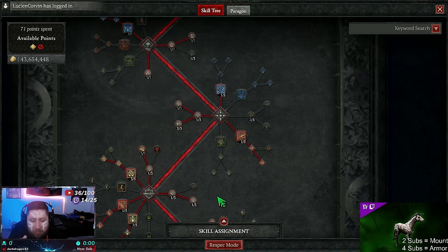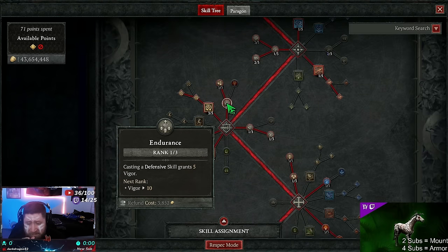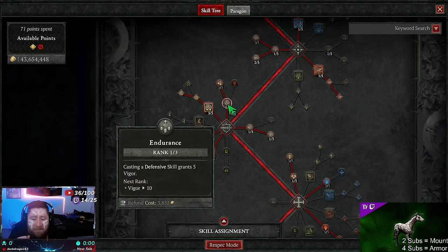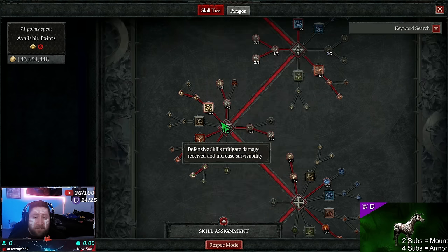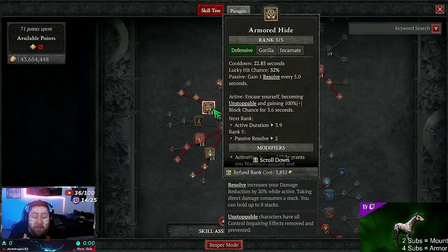That 30% multiplicative vigor regen is why it feels like we never run out. Then we take Endurance for even more vigor on a defensive cast — we have three defensive skills so we go up by five every single time. Then Perseverance — gain additional damage reduction per stack of Resolve, so we rack up a lot of Resolve.